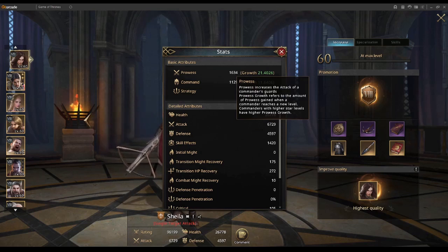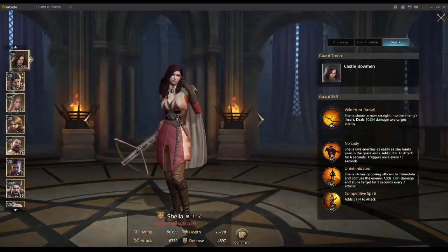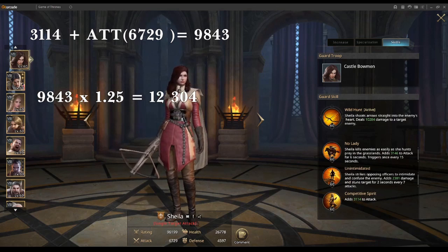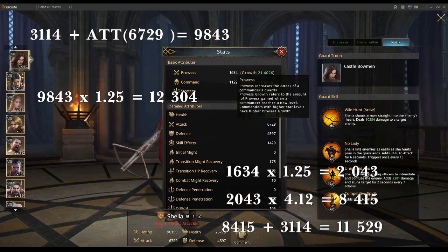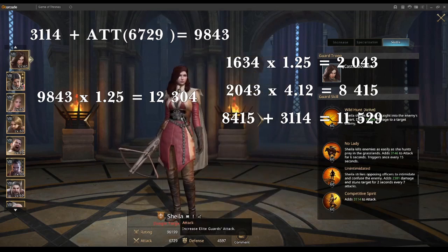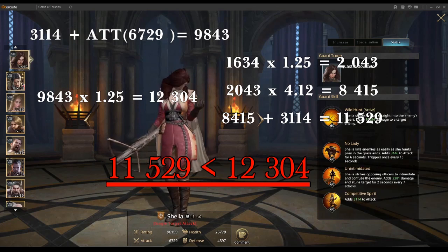There are skills that further increase attack that won't affect your prowess bonus, so attack is sometimes better. For example, a skill adding 3,000 extra to attack means Sheila's base attack is 9,700. With 25% attack on top of that, her base attack would be closer to 12,000–13,000. Whereas with 25% prowess, you'd only get an extra 2,000, putting her closer to 8,000 plus the 3,000 — around 11,000. That's a rather large difference for Sheila. However, an awful lot of commanders don't have these added attack bonuses, so for them prowess and attack basically mean the same thing.